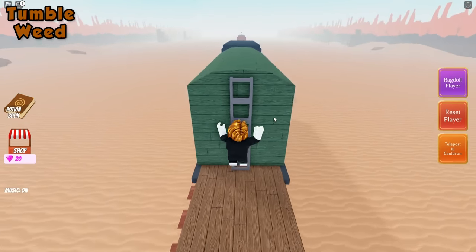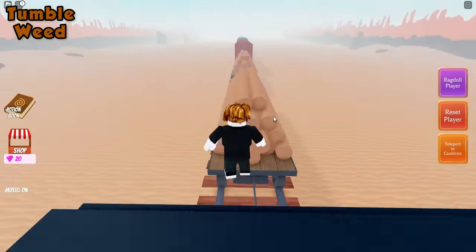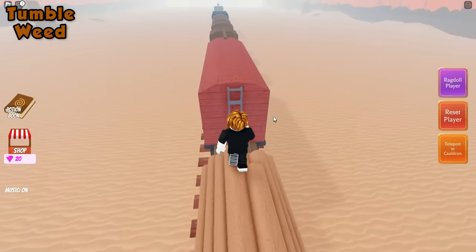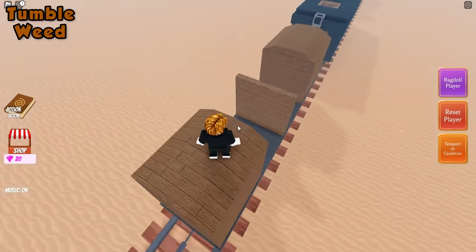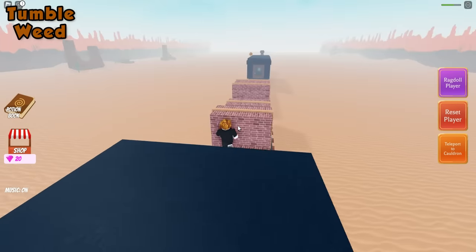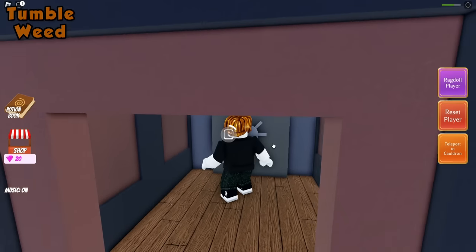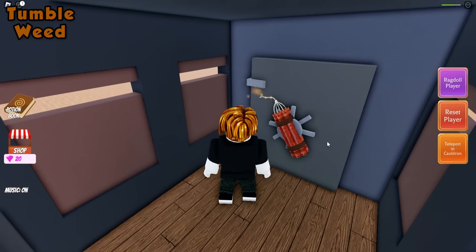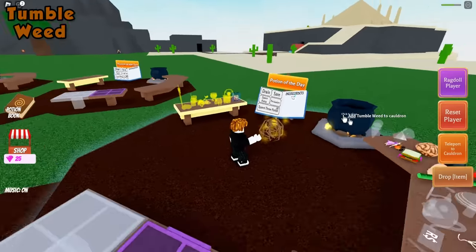Now we just need to reach the front of the train — there are bullets being fired at you. Be sure to watch out so you don't get hit. They usually fire down the middle, so just keep an eye out and move out of the way when necessary. Once you reach the front, go ahead and place the dynamite — we're going to blow this vault wide open. Once it explodes, grab the tumbleweed at the front. Teleport back to your cauldron, and you now have the new tumbleweed ingredient.